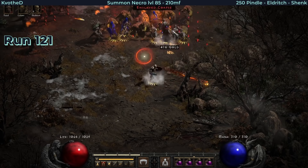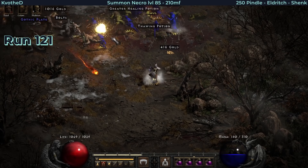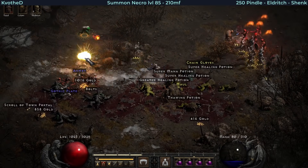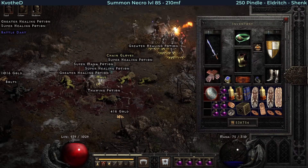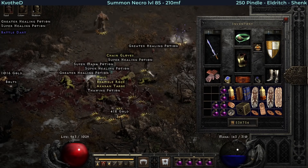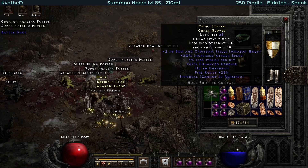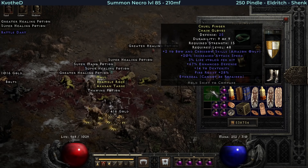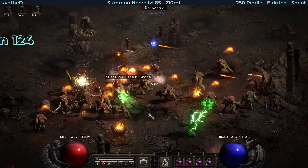Next find happens off Eldritch, and this one is a little bit special - a bit disappointing, you will see why, but let me pick up those chain gloves. They are ethereal and they're 220 bow gloves with 3 life leech, 14 dexterity and 28 fire res. Oh my goodness, they're so good.